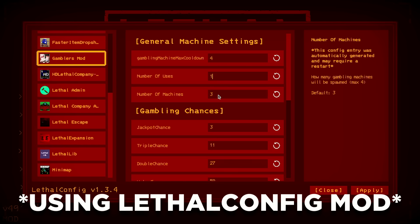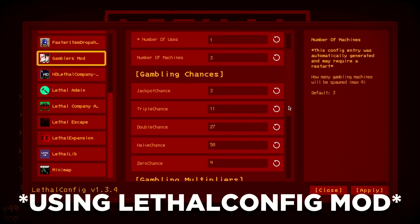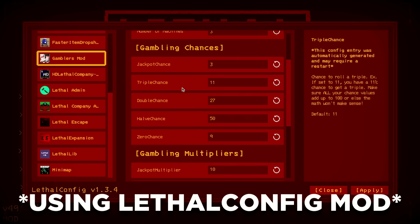You can also tweak many other things such as the percentage chance of hitting a double, triple, jackpot, and more. How much the payout will be can also be adjusted, how many machines can spawn, and also many many more.